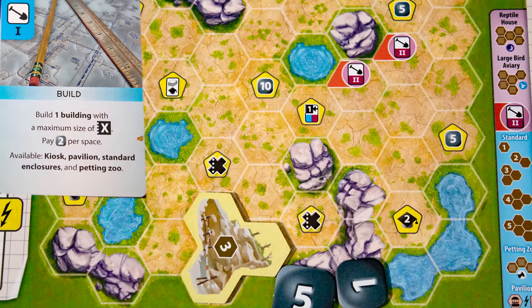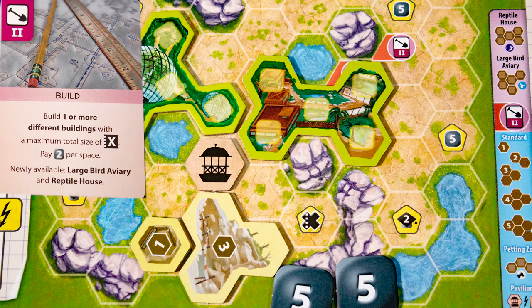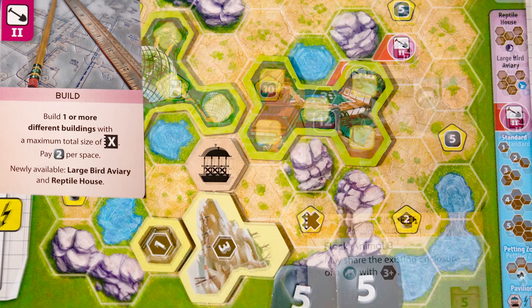The Build action lets you place one building up to the strength value, paying two money per space it takes up. The upgraded Build card lets you place multiple buildings and some extra special buildings. There are also placement bonuses marked on your board.